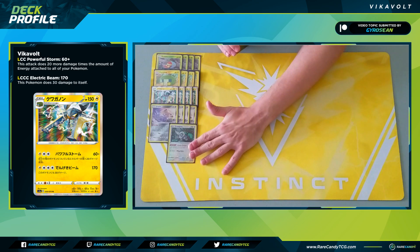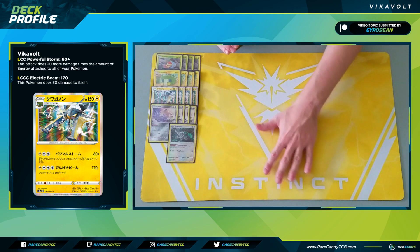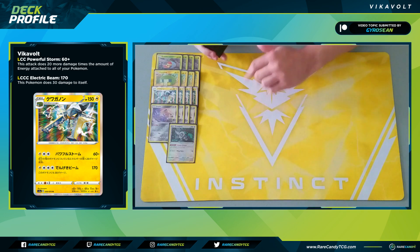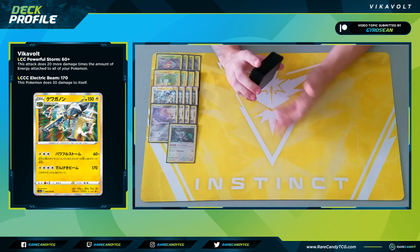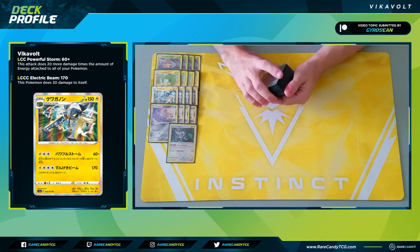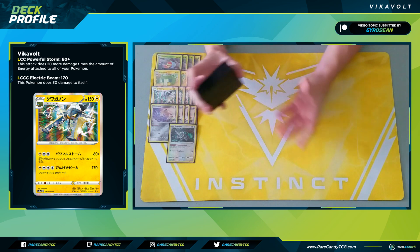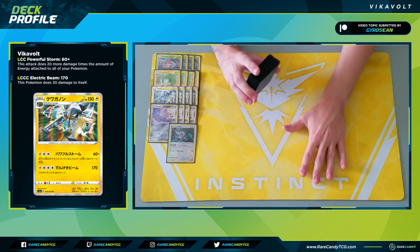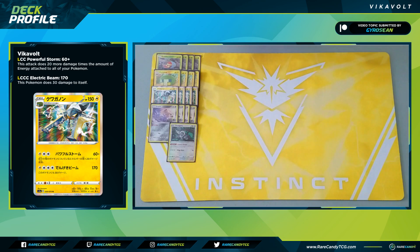Frequently this is nice if we have to play Marnie but have a Rare Candy in hand with no Vikavolt — we can put the Rare Candy on top of the deck, play Marnie, and draw into it. Or if we're playing Dedenne GX and need to save a Rare Candy or a Vikavolt, we can put it on top and keep it safe before we get rid of our hand. It's just another consistency card.